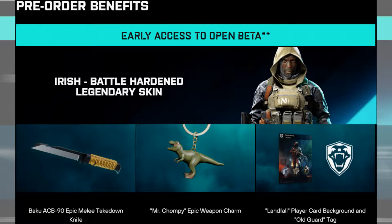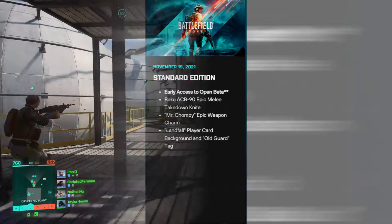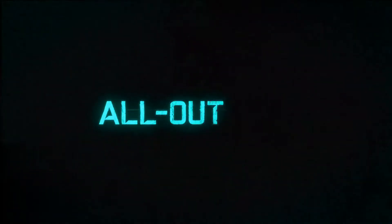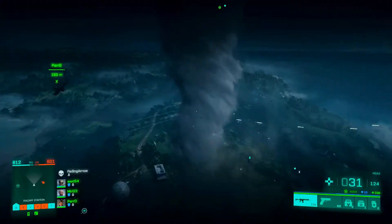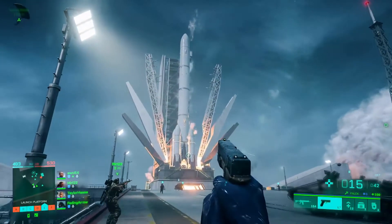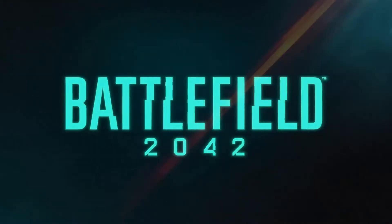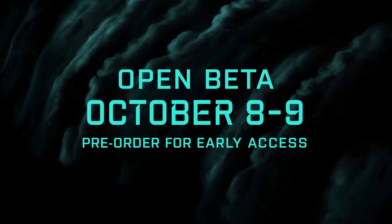You will also get the Landfall Player Card Background and the Old Guard Tag. For the standard edition of the game, you will just be receiving the game with no additional content except early access to the open beta. The beta starts tomorrow when this video comes out — on the 5th you can download it, on the 6th you get access, and for those who do not pre-order, open beta access begins on the 8th.